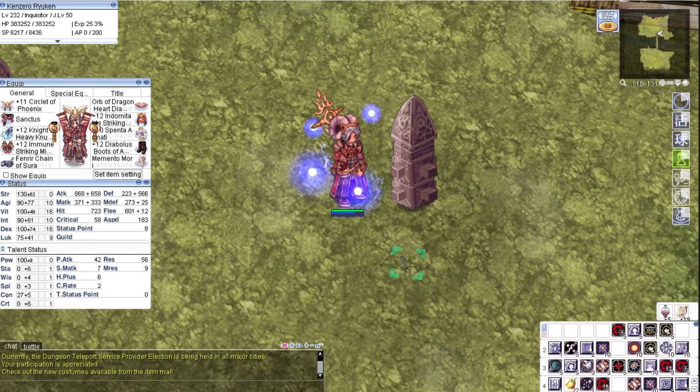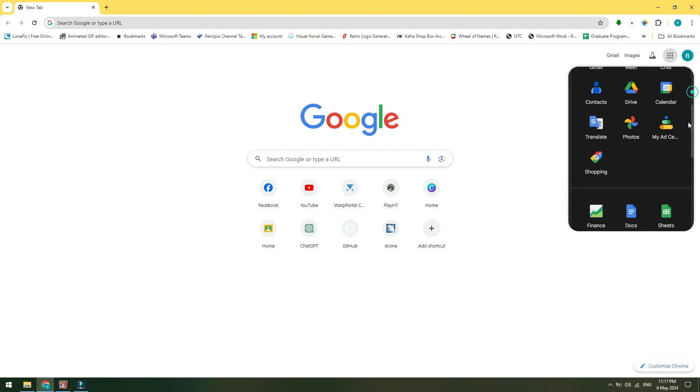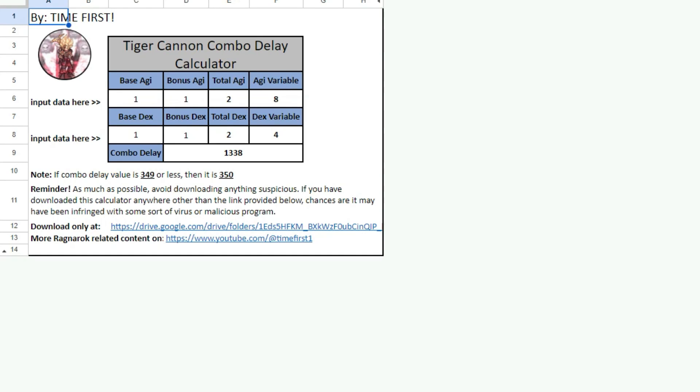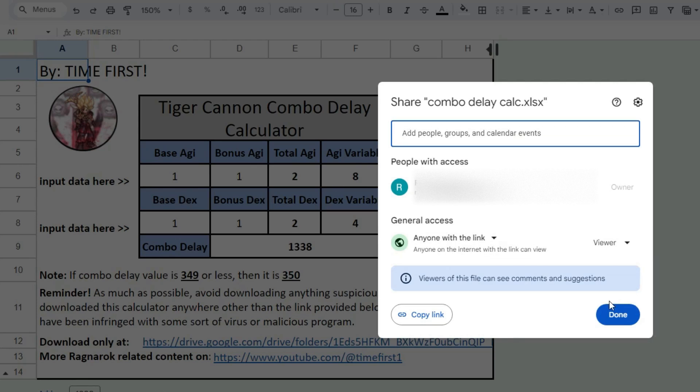If you are getting confused with the combo interval formula, I have prepared a simple Excel calculator for you. I will show you how to use it. In this calculator, you just need to enter your Agility and Dexterity stats. Then the total stats will be automatically computed and the combo delay or interval will be seen below. I will share the link for this at the video description — if you want to use it, just download a copy in Excel format.